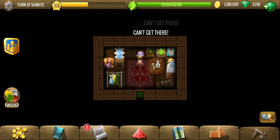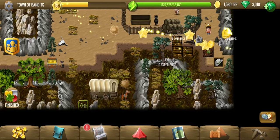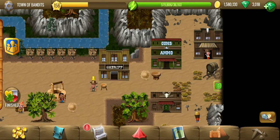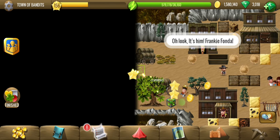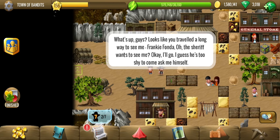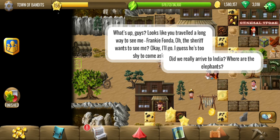Those two tiles are kind of trapped — we probably have to pick up that cat at some point in the future, maybe somebody is going to ask for it. Right now all we can do is go towards the eastern direction. Frankie Fonda — is this the guy?